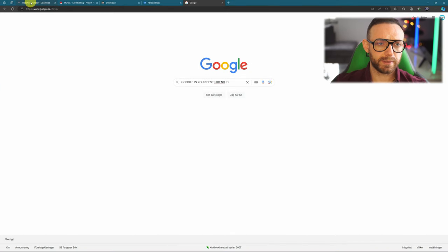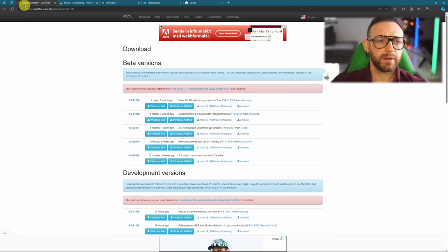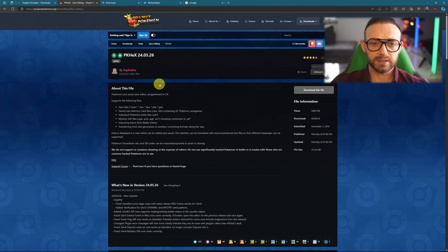Now we go to the Dolphin site in the browser. You're gonna download the beta version. If you want more features go for the development version, but if you want the stable version that I use, it's the beta version — it updates every month. This is the most stable one, so go for this one. If you have Windows 64-bit, download that one. There's also a Windows ARM version but don't bother about that.